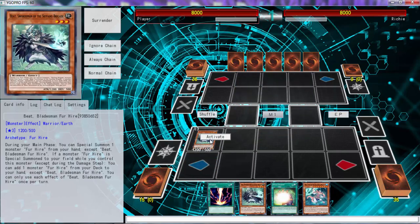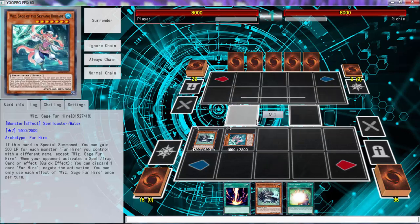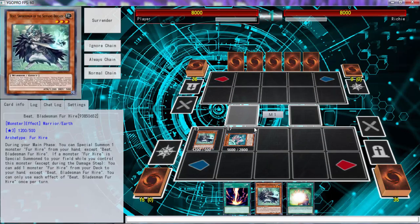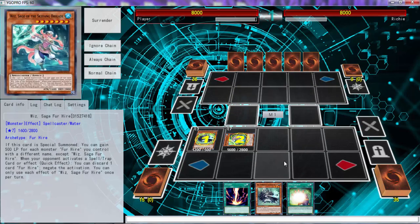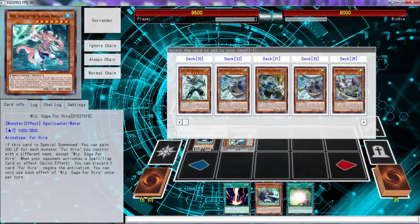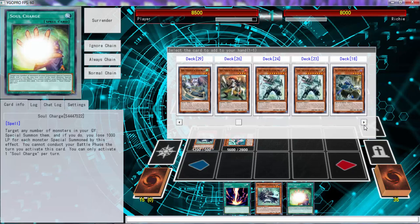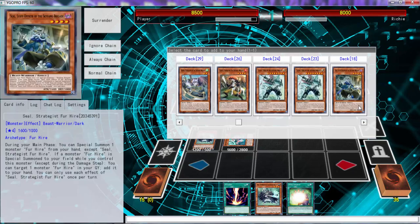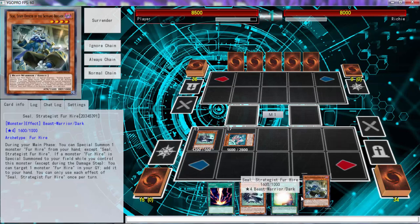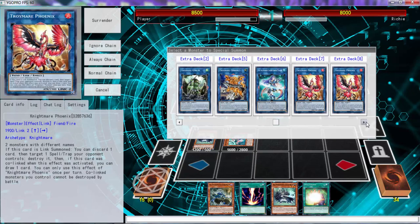There's a Soul Charge now — that's good. We have Beat also so that's even better. We can activate Beat, special summon this to gain 500 life points. Beat searches — we'll do one, two. That gains 500. There's a warrior in the spell code — when your opponent activates a spell or trap you can discard a Fur Hire. We're going to keep Beat. Since we have Soul Charge, this one adds it from the graveyard to hand.